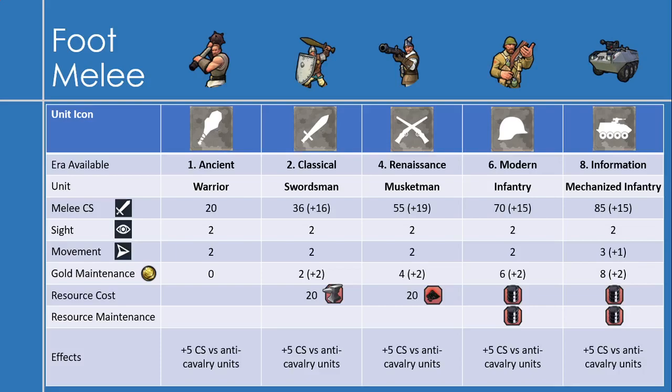So any foot melee unit will do well against fighting spearmen and pikemen and that kind of stuff. The second unit on the list is the swordsman, which you get in the classical era with 36 combat strength — an increase of 16 — and a gold maintenance of 2. Swordsman will cost you 20 iron to make, so you'll need to find some iron first.